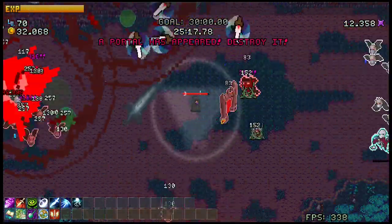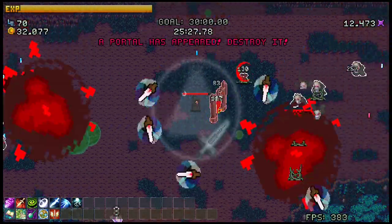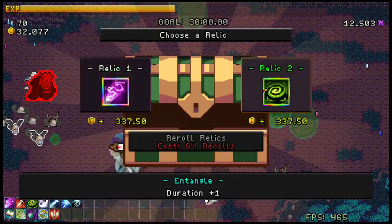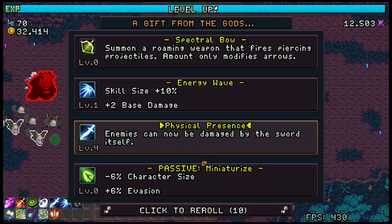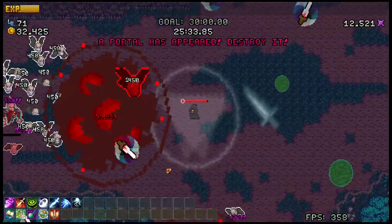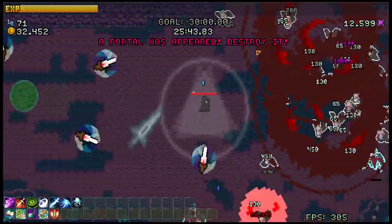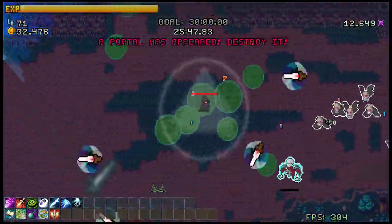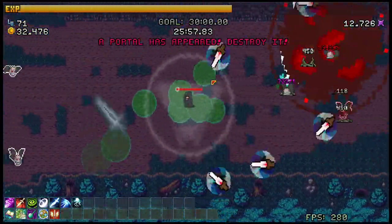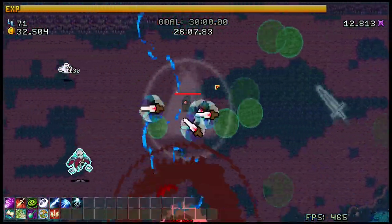I'm getting really unfortunate results — I'm not targeting it. Looks like Entangle can't hit the portals. So I'm assuming this last level just does base damage. Oh — duration plus one. Interesting, so the Entangle lasts for even longer. Overall, it's not bad.